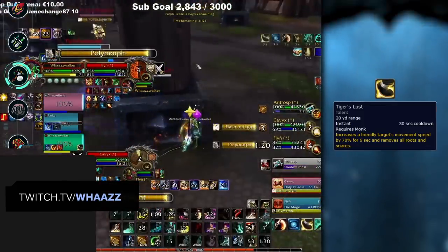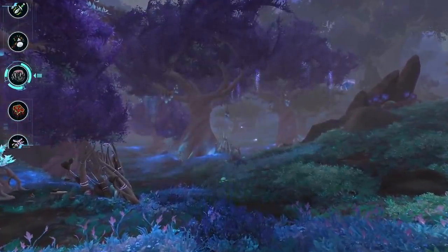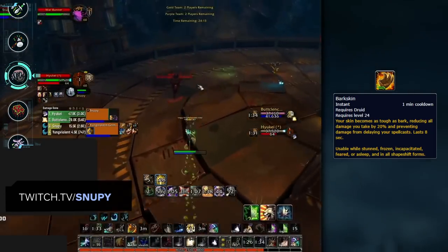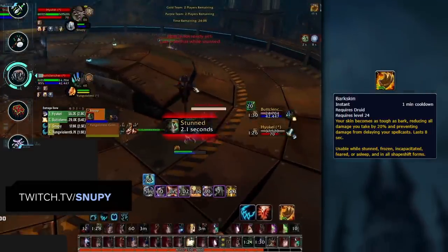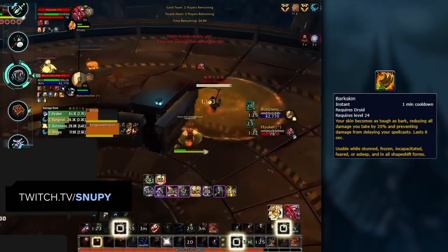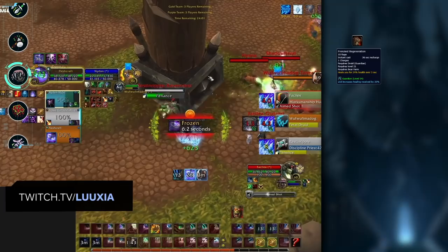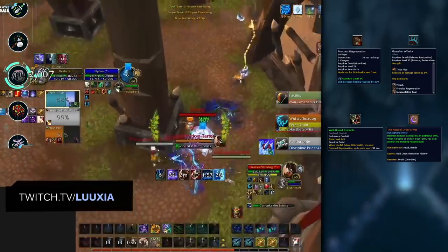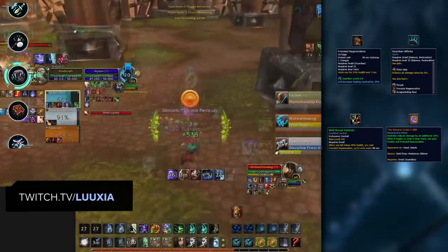The next class is Druids, another hybrid that shares a bunch of buffs among every spec while also having spec-specific ones. Every spec can apply Barkskin, which can be used while stunned and gives Druids a 20% damage reduction — it's difficult to ensure it's not ready when you set up kills given the short cooldown, but it's good to understand when it's not ready to make your setups more threatening. Another buff is Frenzied Regeneration. While it can be used manually by Druids playing with Guardian Affinity, it's also automatically applied by Druids using the Well-Honed Instincts Conduit and the Natural Order's Will legendary. In both cases, understand that the Druid will have decent self-healing to help them survive damage you use to drop them low.